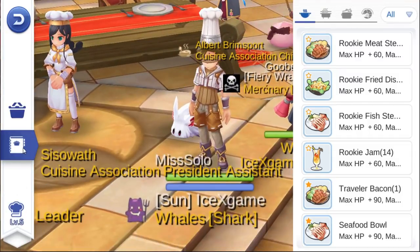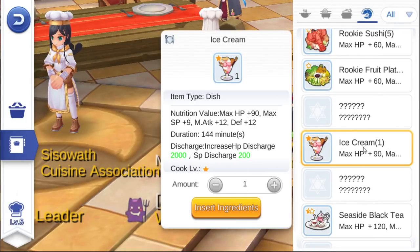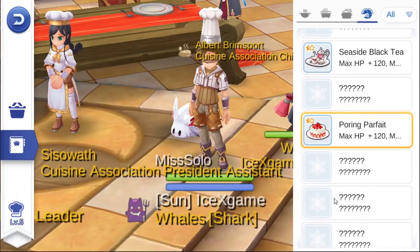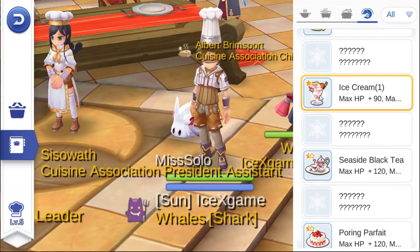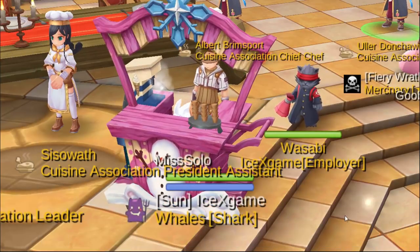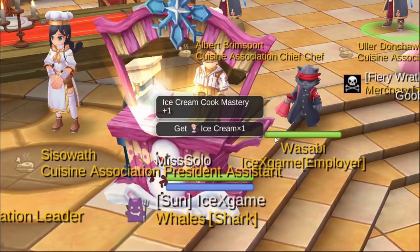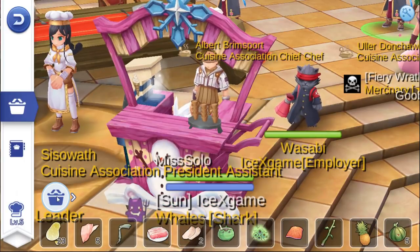Here it's more easy. Like this one — maybe 1.5 star. Let's try 1 star. Can we get EXP from 1 star? Looks like we cannot get EXP from 1 star. That means we need to make 1.5 star food.